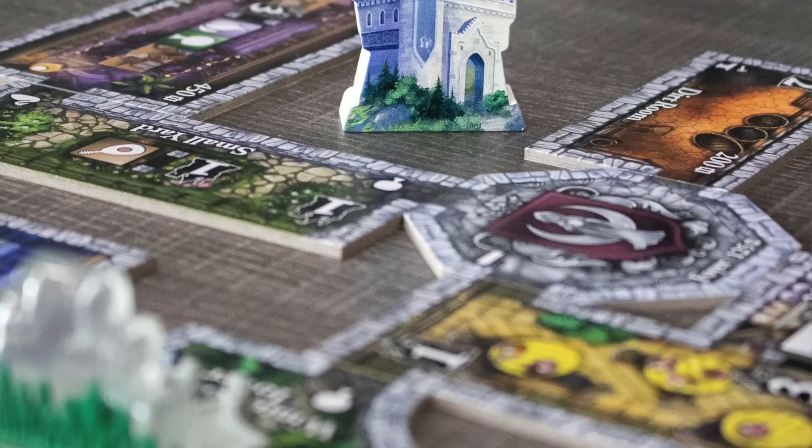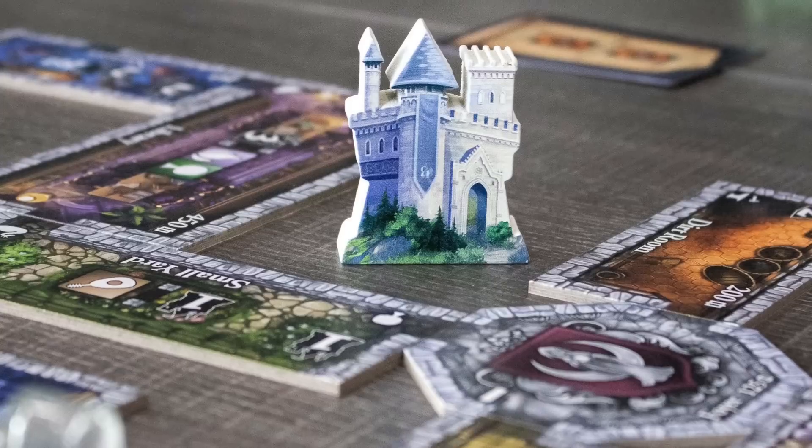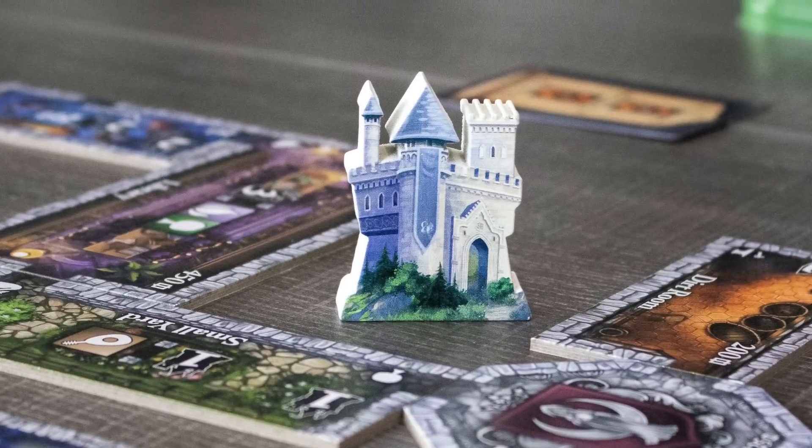Castles of Mad King Ludwig Collector's Edition is one of the few games on this list I actually own. The ambassador found the increased component size compelling — they basically made the game bigger, made most of the tiles bigger, and consolidated everything into one big board. The space where you pull tiles is incorporated into the same board with the victory point track and other game elements, bringing everything together.